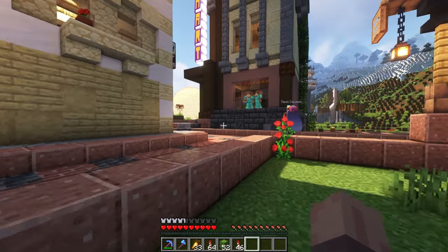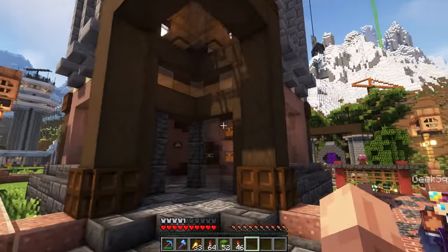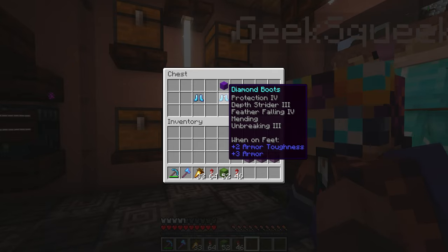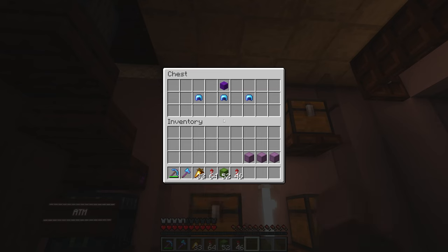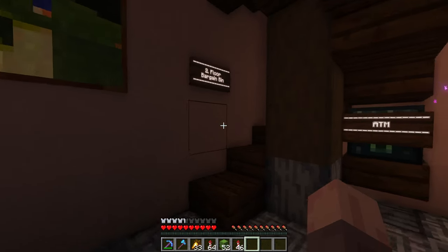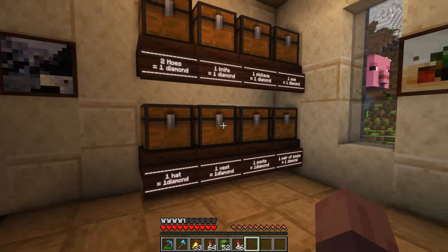Our next shop is built by Guru. This one sells different types of armor under the guise of different clothing — hats, socks, pants — all at fairly reasonable prices for fully enchanted armor. There's also a bargain bin up top that sells very cheap armor but without the same enchantments. It's like an H&M.